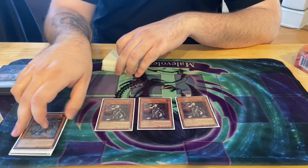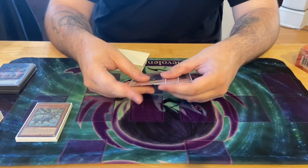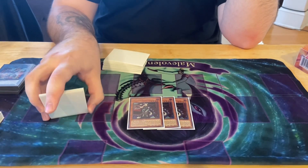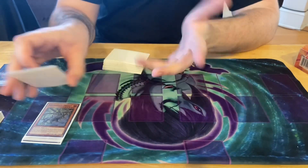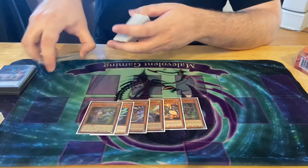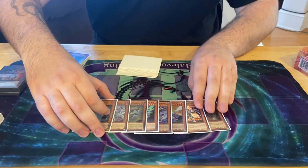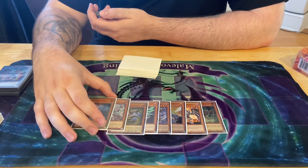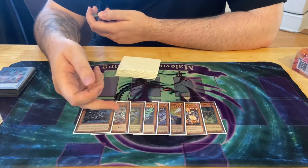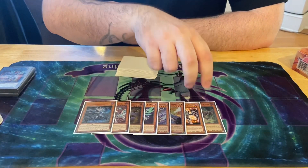I play three Dragon Maid — I could see playing only two, but three ensures I pretty much open it. It's a card I want access to in my opening combo, so I'll sometimes search it off LP if I don't open it. For other generic dragons, this deck is kind of just a dragon toolbox. I'm playing one Bro'Tar — it's okay to play more than one, but I just play one so that when I combo I can get it off LP if I want access to the baby chaos dragons or I want Levioneer back.